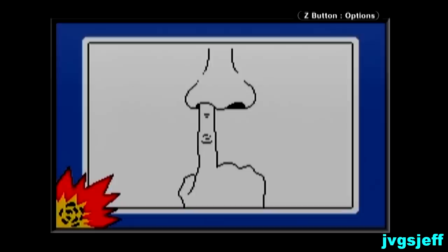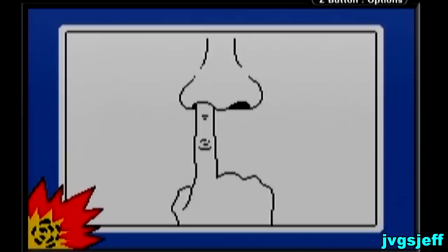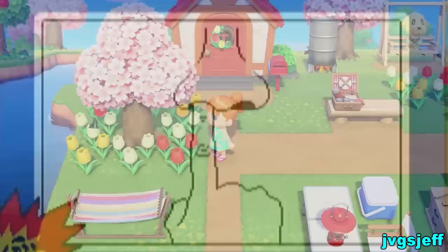This was something that you couldn't do in New Leaf. And something that folks, if they're very sharp-eyed, are noticing — we can't really show this too much yet — but there are actually clams. If you dig those up, you can craft fishing bait.